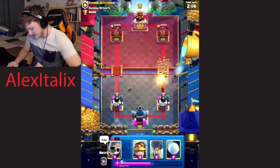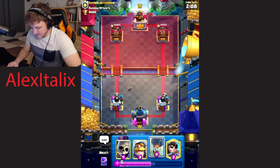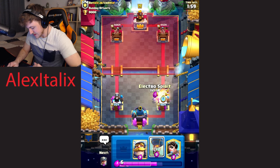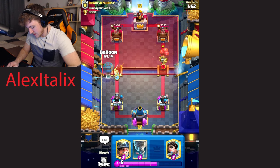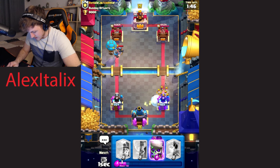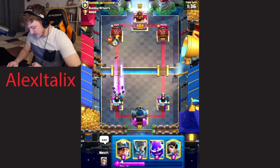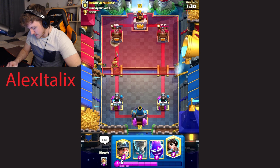We can take out that entire little prince. I think we might have to go in with our balloon soon. I'll put my skeletons and ice spirit down to try to defend this. And now I'll go with my knight and my balloon at the bridge. That way we're back to our snowball, and I'll pop it. We do get two great balloon hits and I think we're back in the game now.